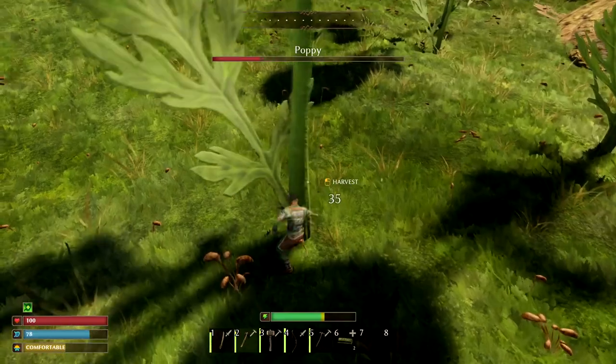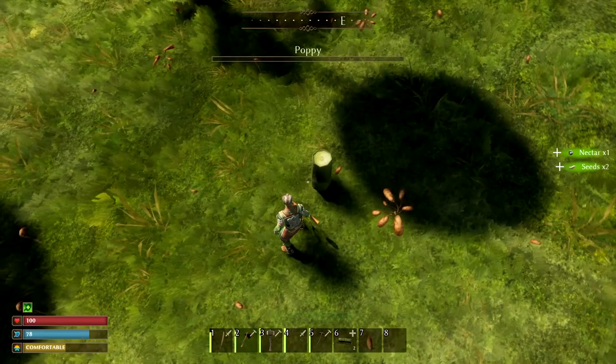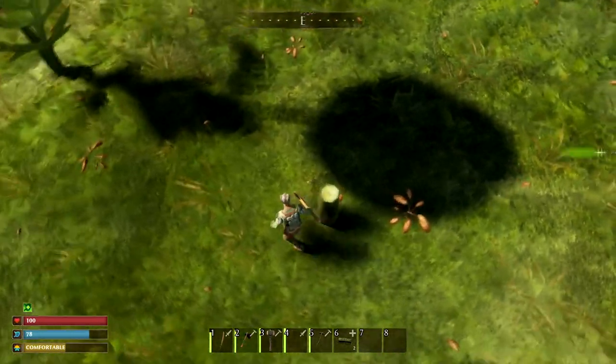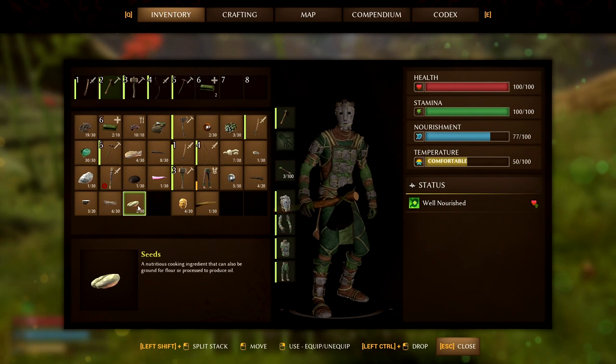Alright, this is a poppy. I'm sure there's other plants that give you seeds, but there you go — I just grabbed two seeds. Let's go to my inventory. I'll show you. Yep, there they are. So that's how you do it.